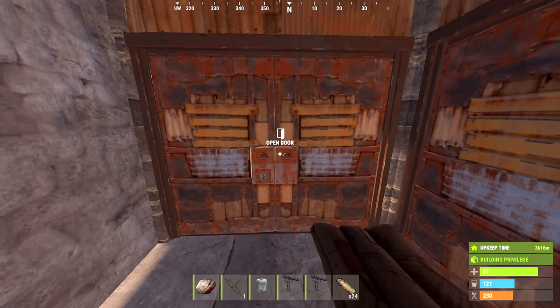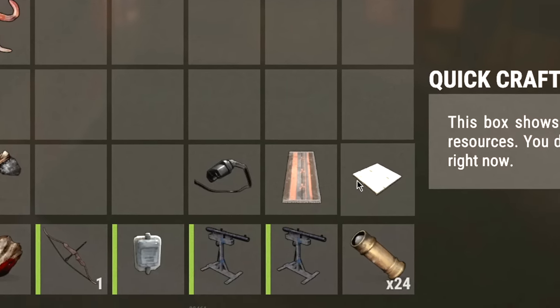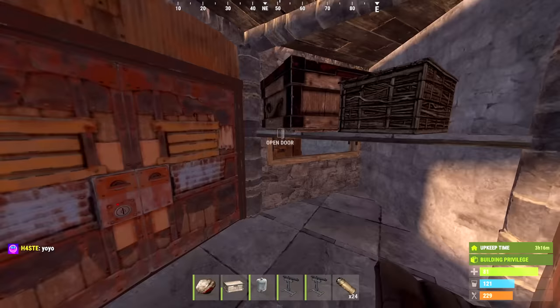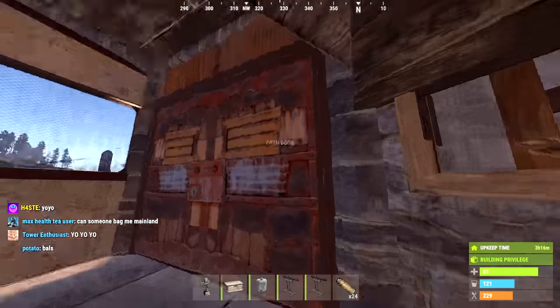So it took me about 3 hours to build this. I got a base down — this is what we're working with. This is the trap. It's that simple. Come over here, and we got this weird looking little area. We're going to use this tool cupboard to bait as a TC.